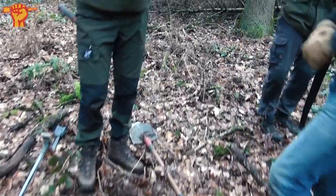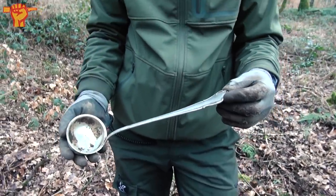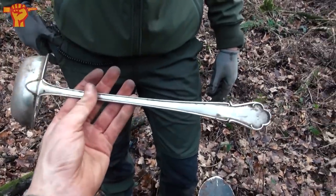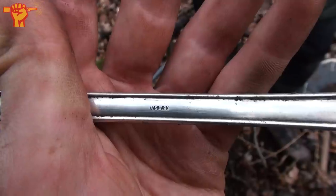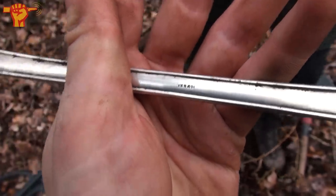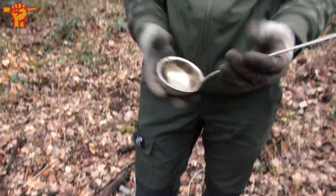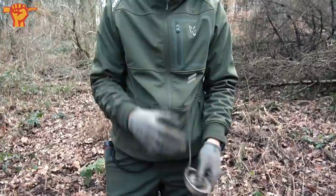Quite a funny moment just now — Ray said he found a silver spoon, but it isn't your usual spoon. Look how massive this thing is, and it weighs a ton as well. There were markings on it — '90' — 90% silver? Who knows, I hope. You can always melt it and get a paycheck from it. Nice find. Guess these soldiers had some soups in this forest.